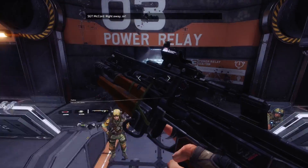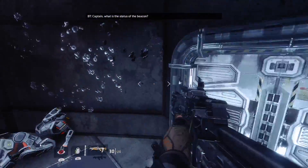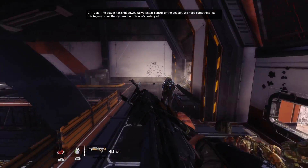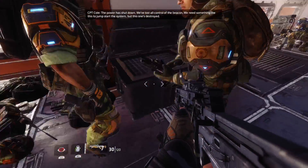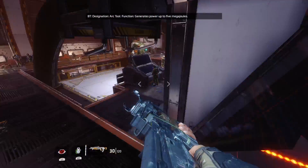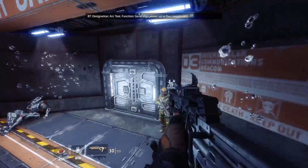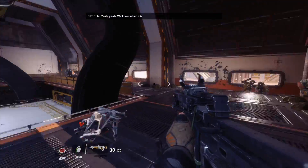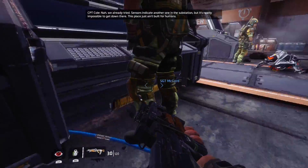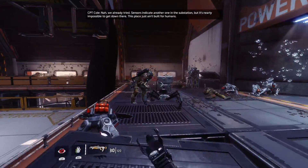Straight away. Captain, what is the status of the beacon? The power is shut down — we've lost all control. We need something like this to jumpstart the system. Oh wow, I want it. Designation: Arc tool. Function: generates power up to five megajoules. Yeah, we know what it is. Can you repair it? Nah, we already tried. Sensors indicate another one in the substation, but it's nearly impossible to get down there.